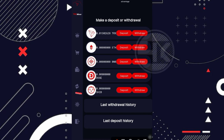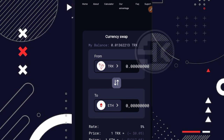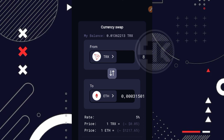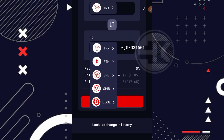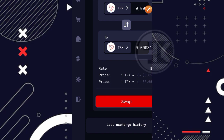Seperti yang saya bilang di awal, untuk website ini ada menu swap-nya, jadi sangat menarik sekali. Disini kita bisa menukarkan atau men-swap saldo coin kita ke coin yang lain. Misalnya saya ingin swap TRX — saya ada 8 TRX — saya akan swap ke Ethereum. Jadi untuk 8 TRX itu sama dengan sekitar 31.500 satuan Ethereum. Bisa juga ke coin yang lain, sesuaikan saja. Setelah itu tinggal klik di bagian swap.